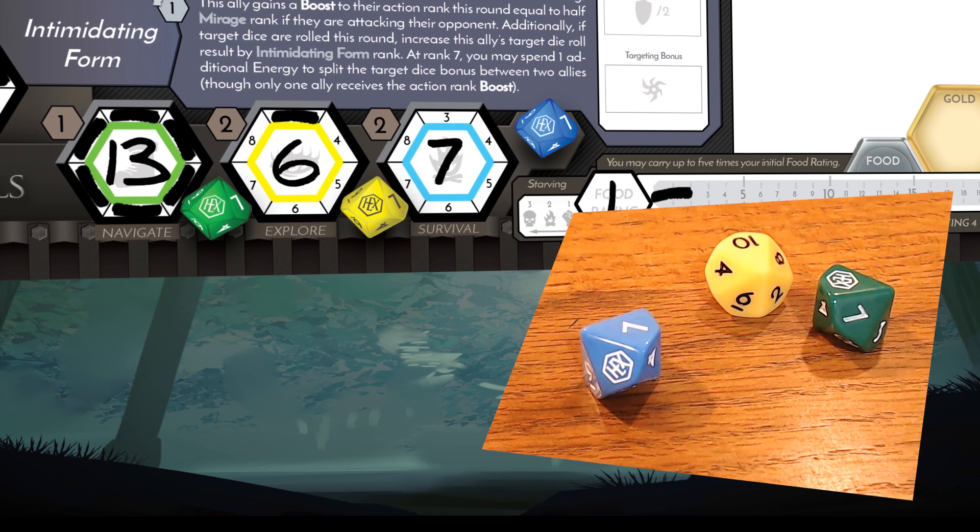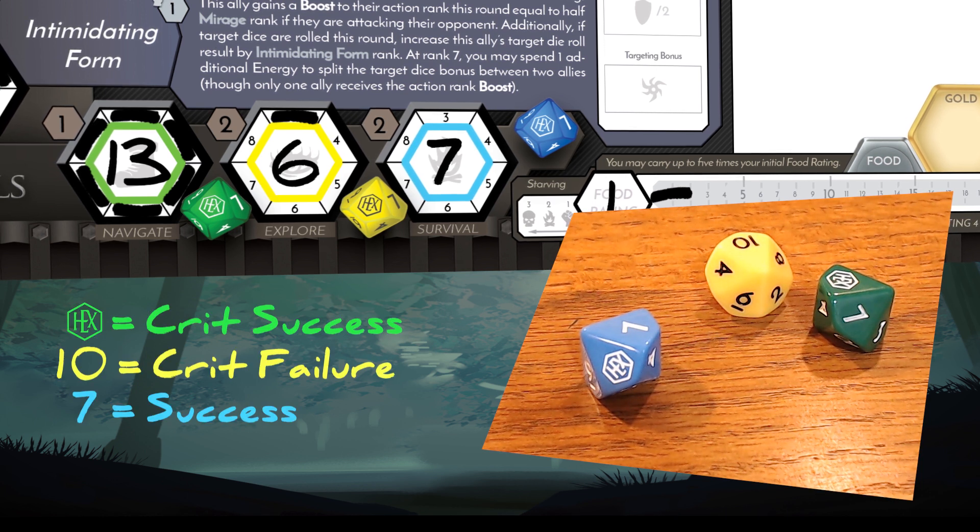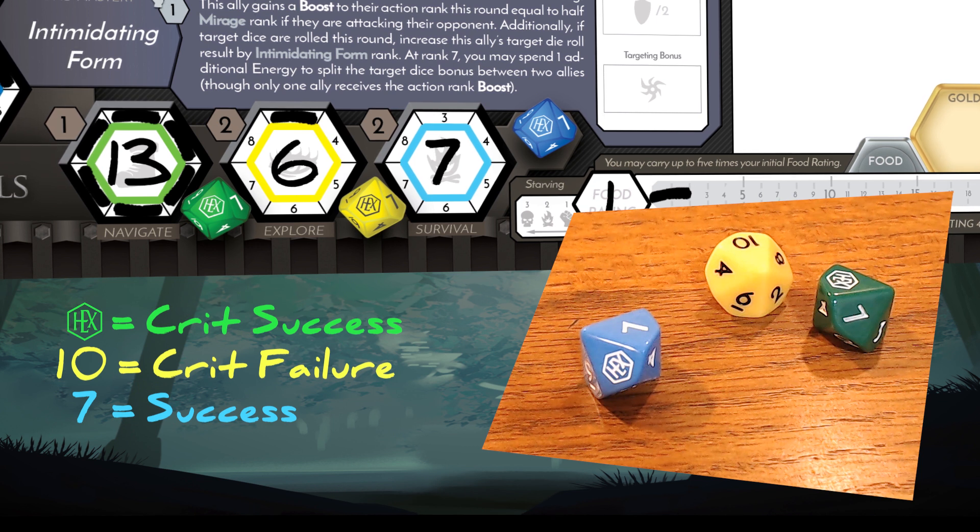If the result of the die roll is a 10 and it hasn't been modified, you've gained a critical failure. The roll fails regardless of your stat rank.